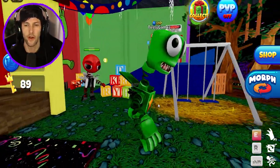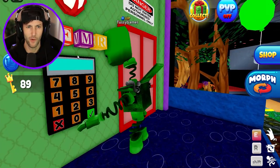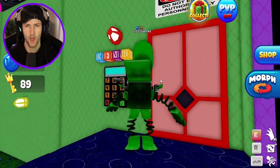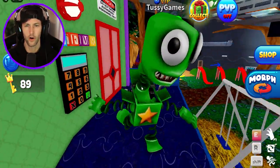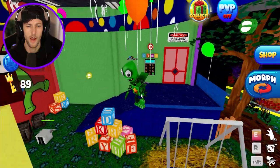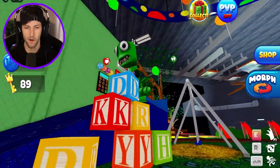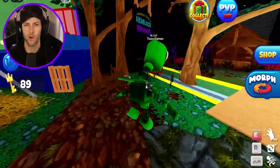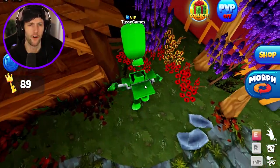Oh no — there's another Boxy Boo. We also have this right here — D, F, M, R. We have to enter another code. So those are color blocks, and we have the color blocks right here. We need to figure out what the code is. I'm gonna maybe have to find something else around the map that might correlate to that, because I'm a little stumped on this stuff already.